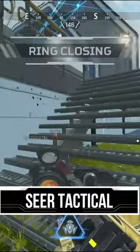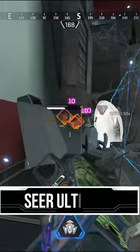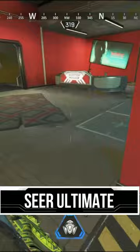Two fantastic uses for Exhibit are in the final circle, forcing teams to play slow or to be revealed, and just as you're about to third-party two teams that are fighting each other. It's also incredibly useful to throw down the ultimate as a defensive mechanism to slow a push or to see exactly where an enemy is pushing.